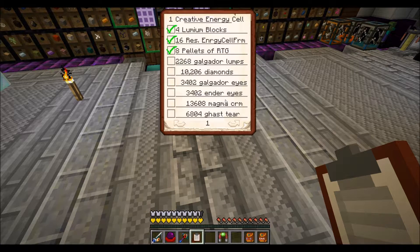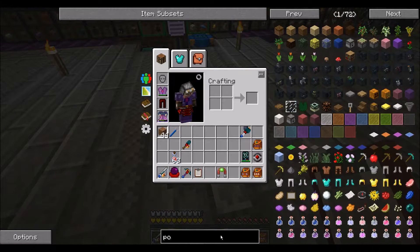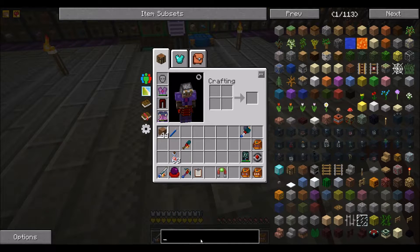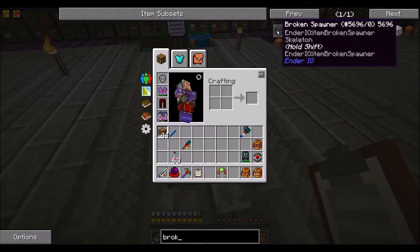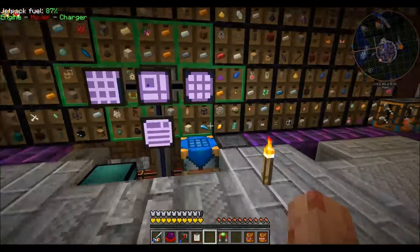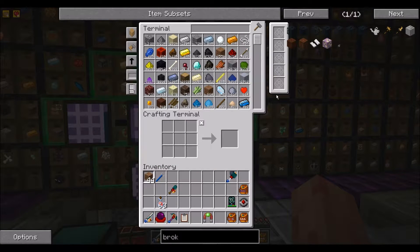Next on the list: 6,804 ghast tears. I don't know what to do about this — we need some method of killing ghasts. A typical nether spawner with spawn pads isn't going to cut it. I'm probably going to go with a MFR (Mine Factory Reloaded) spawner, maybe multiple, and maybe a powered spawner if possible — let's see what we can put in there. If I can get a ghast into a powered spawner that'd be really nice, because powered spawners are about three times faster than MFR spawners.